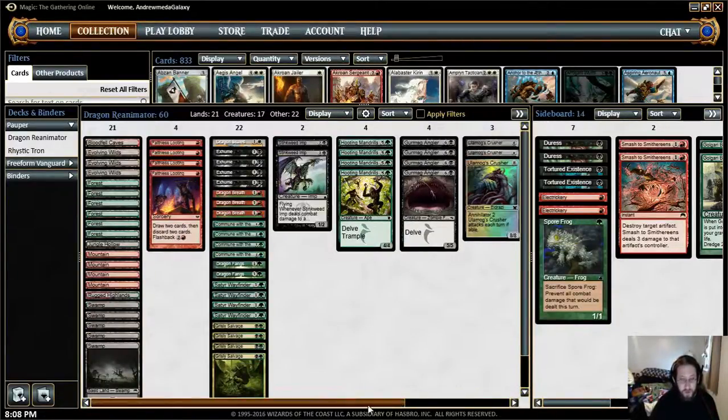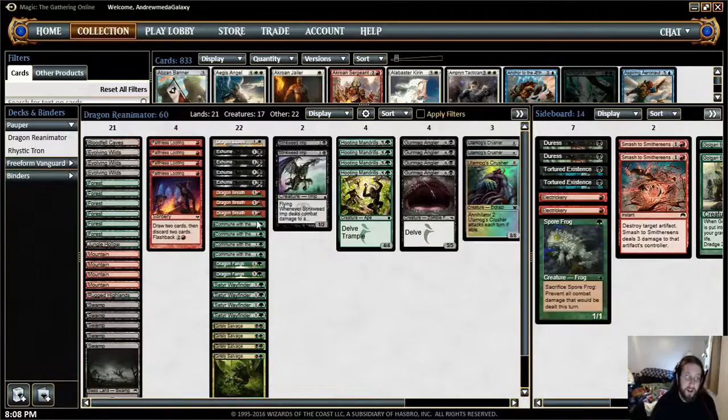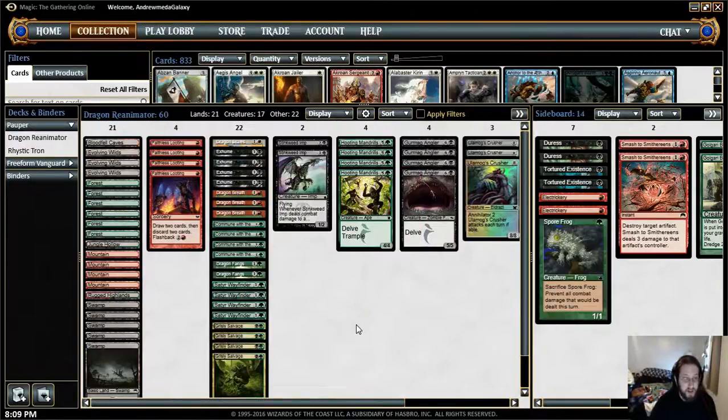What you want to do with this deck is things like Faithless Looting, which lets you draw 2 cards and discard 2 cards, and it also has a flashback cost of 2 red. And you want to do things like Commune with the Gods, which is for 1 and a green — reveal the top 5 cards of your library, you may put a creature or enchantment card from among them into your hand, and put the rest in your graveyard.